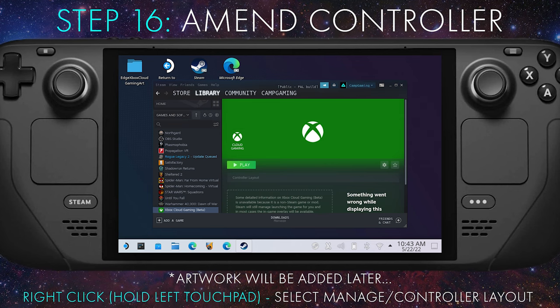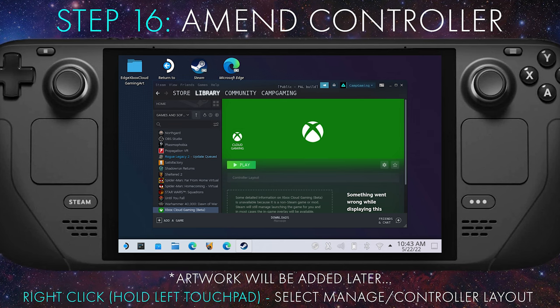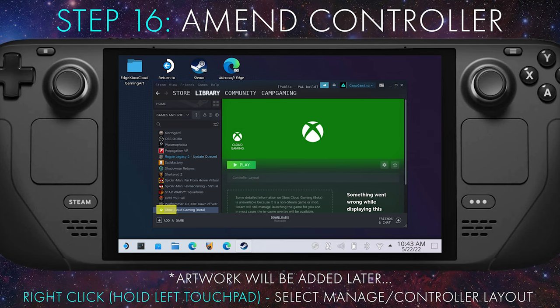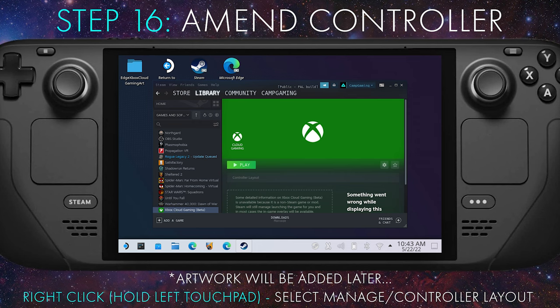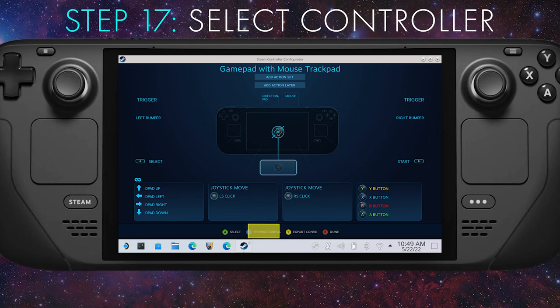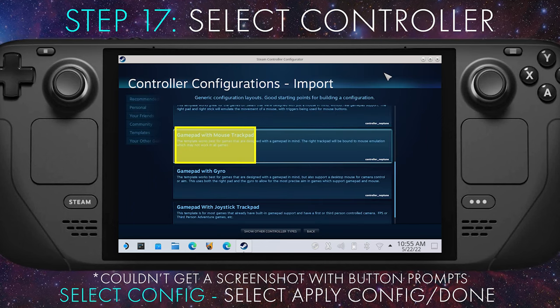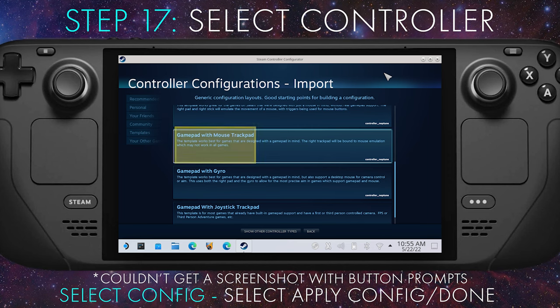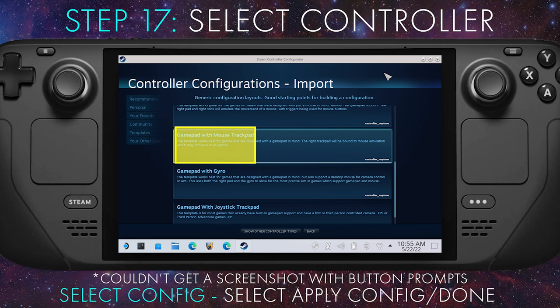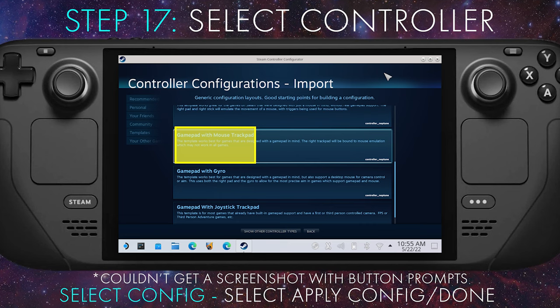Step sixteen: navigate to Xbox Cloud Gaming Beta in the Steam library, right-click on it, and select Manage, then Controller Layout. Step seventeen: in the Steam Controller Configurator, select Browse Configs. Under the Template section, select Gamepad with Mouse Trackpad, then select Apply Configuration and select Done.